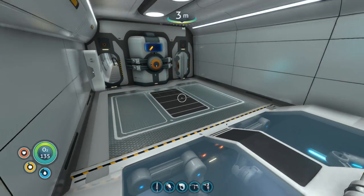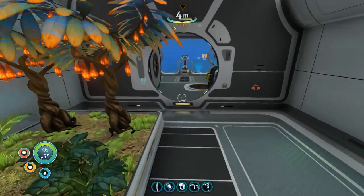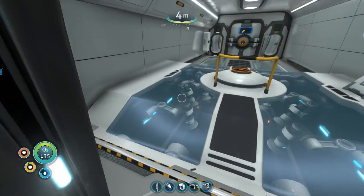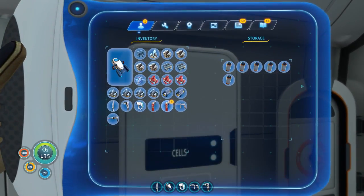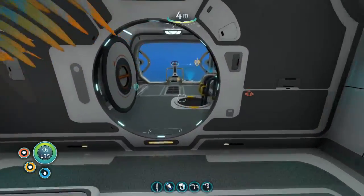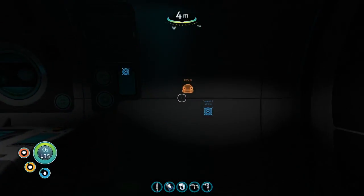Hey everybody, it's BC here, welcome to another episode of Subnautica. I did find out what that noise is - I'm actually parked over top of a brain bubble, so that's what makes that noise. I've been doing a little bit of thinking and work around here. I got a box with some power cells in them just in case, because every time I leave this sub and turn the lights off, when I load the game up the lights are on. I'm trying to keep an eye on my power.